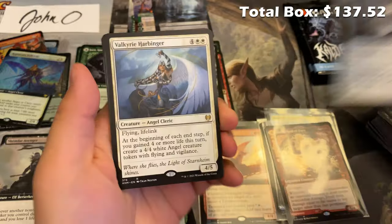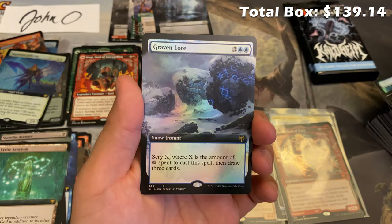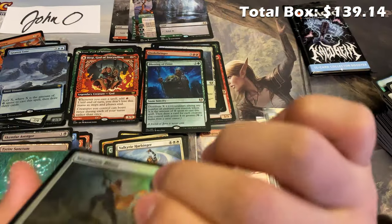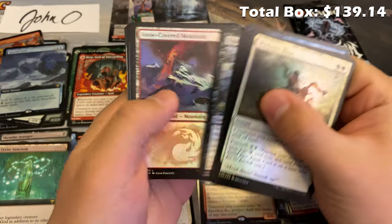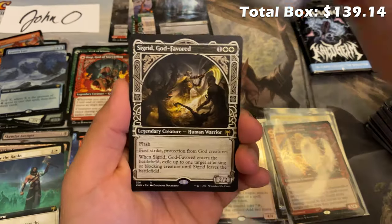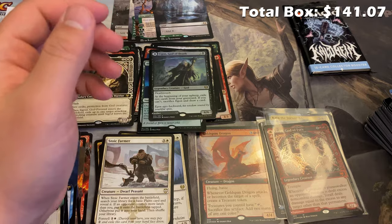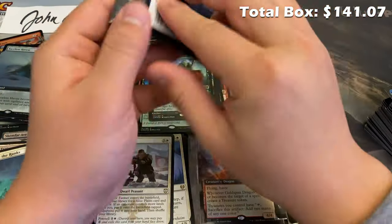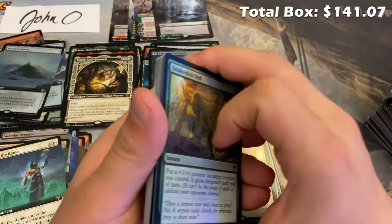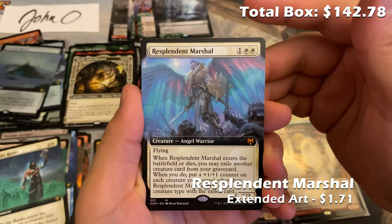I've gotten feedback that these collector boosters aren't as valuable because they don't have any box toppers — and that's a really good point. You have to understand that the box toppers competing against them are potential fetch lands and wastelands. Zendikar Rising Collector Boosters have basically never lost their value no matter how many sales happen. What that tells you is you really need some chase cards to do well as a product nowadays in Magic — and like Digimon, Pokémon, Flesh and Blood, those sets are doing super well; pre-sales are selling out and prices keep going higher.